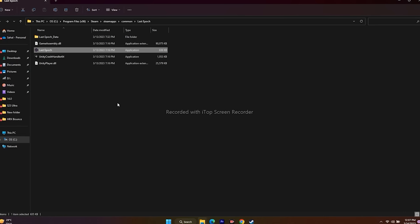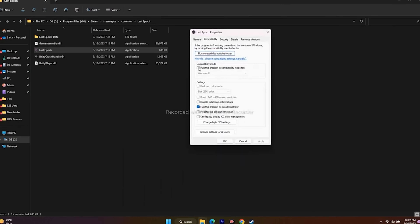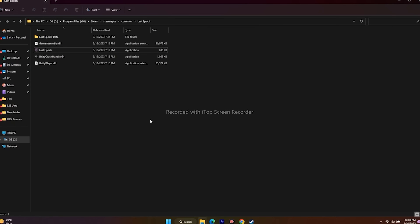Another fix mentioned on Reddit is running the game in compatibility mode. Right-click the game, go to Show More Options, Properties, then Compatibility. Enable Run this program in compatibility mode — first try Windows 7, then try Windows 8. If enabling compatibility mode makes issues worse, go back and uncheck it, then click Apply and OK.